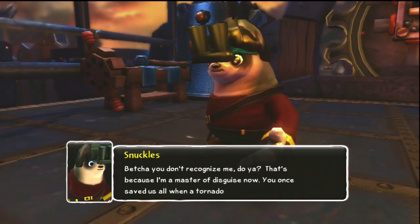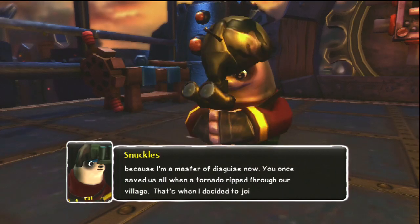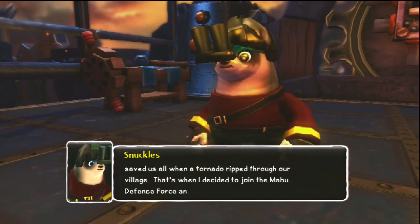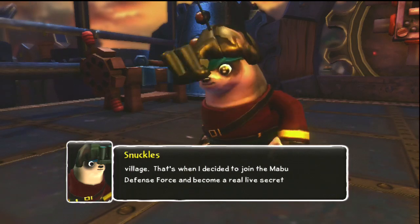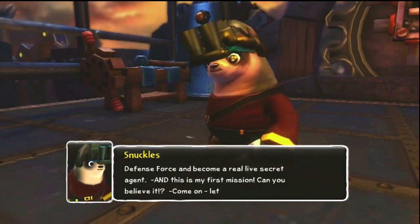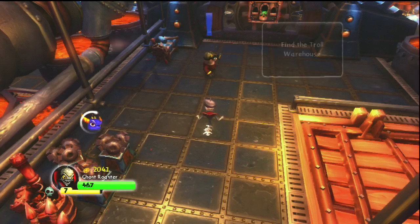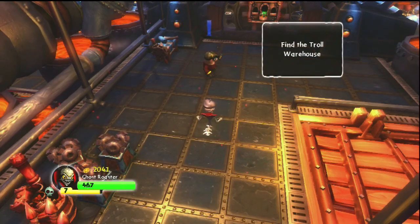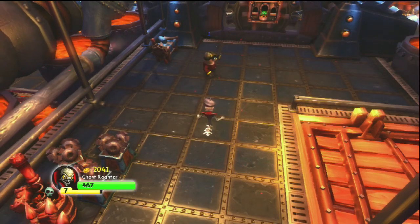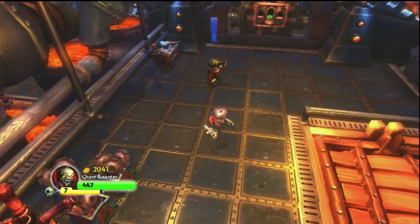You once saved us all when a tornado ripped through our village - that's when I decided to join the Mabu Defense Force and become a real-life secret agent and this is my first mission, can you believe it? Come on, let's go get that golden gear. Alright, find the troll warehouse, got to get the golden gear. Let's see - let me familiarize myself here.